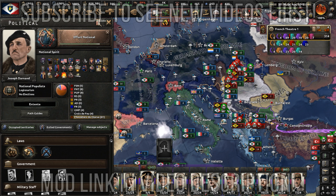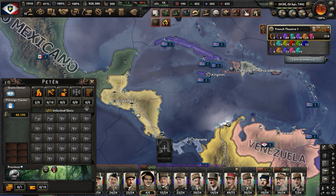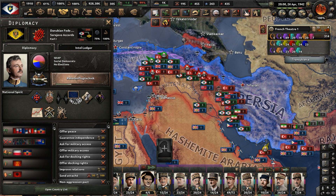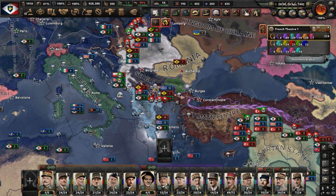Hello y'all. Welcome to Part 7 of my French National State Legionary Order Path playthrough in Hearts of Iron 4 mod Kaiser Redux. In Part 6, we defeated Mexico in a war as they were trying to invade our puppet, the Central American Republic, and then we got into a conflict with the Sarajevo Accords faction. This took place because the Ottoman Empire decided to try and attack Hashemite Arabia, who is our subject.